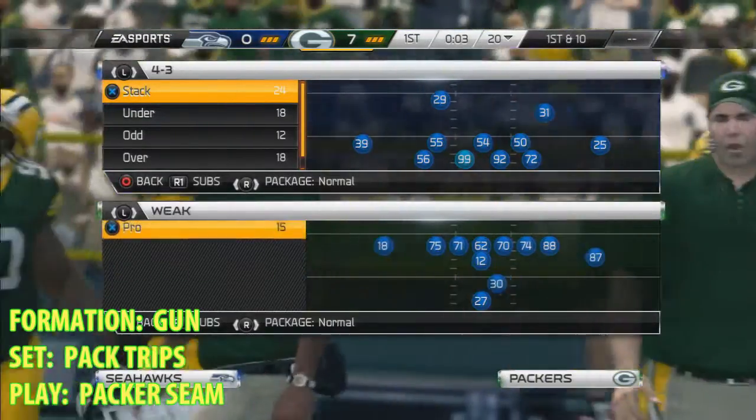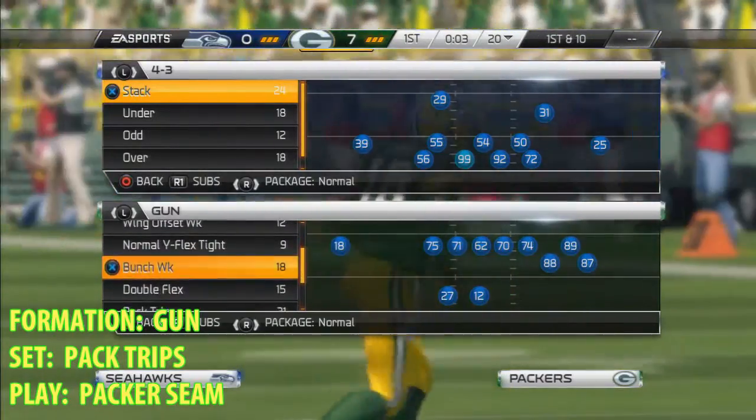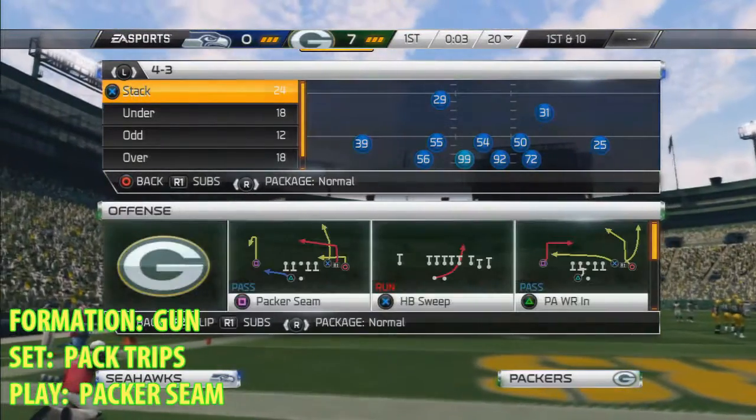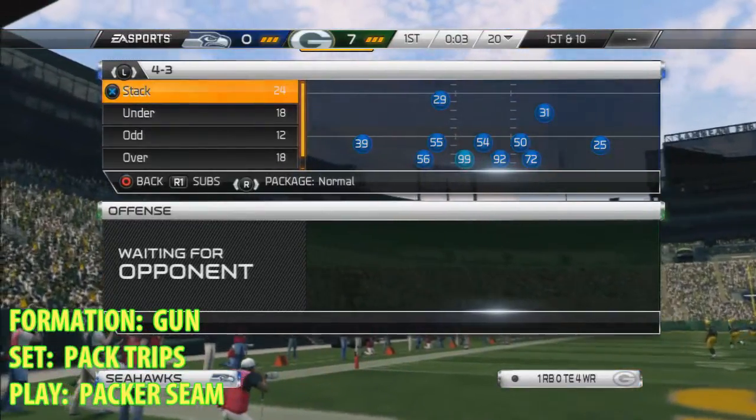It's your boy A6578 with another D&D Banga money route. The play is out of the gun formation, the Packers playbook. The set is the Pack Trips and the play is called Packers Scene.